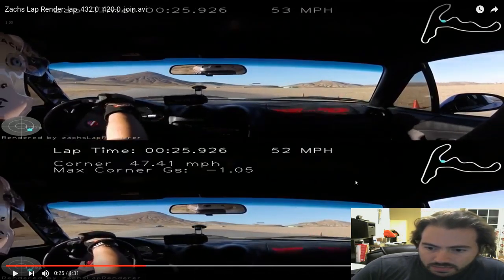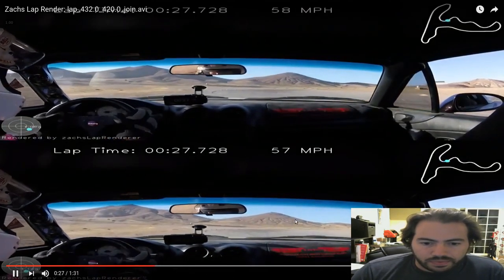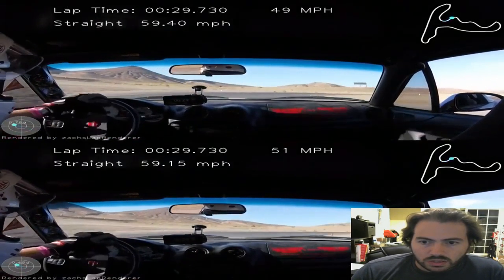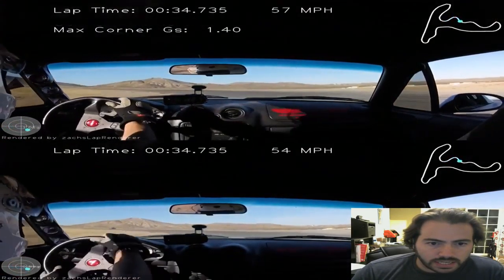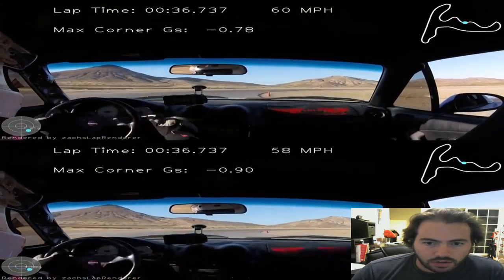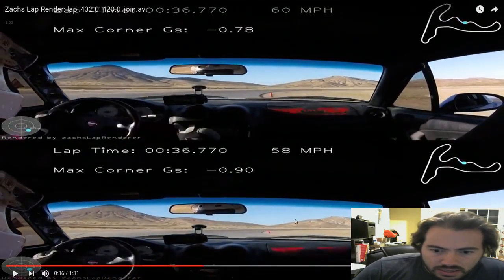The tip of that third cone is in the same place in both laps. This corner is where we start to see a little bit of difference. I've tried to go flat through this whole section in the top lap — you'll even see I get some oversteer on the way out and have to correct a bit. This cone up here is a little bit closer than it is in the bottom frame, so we've made up a little bit of ground there.